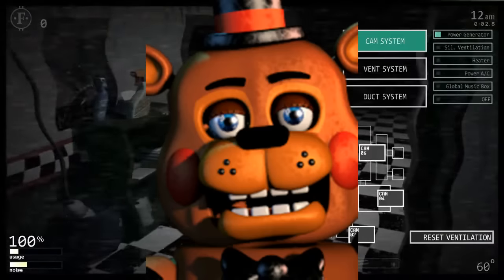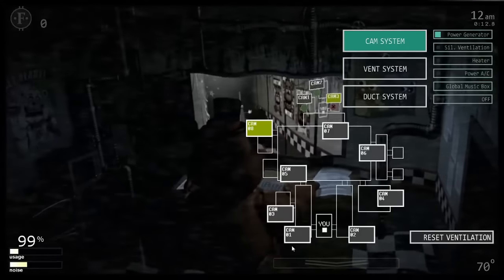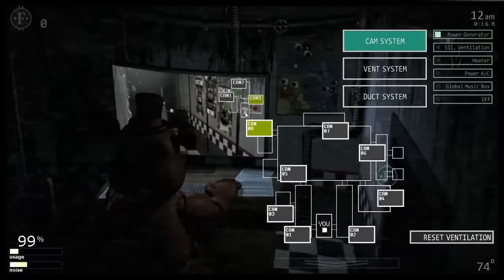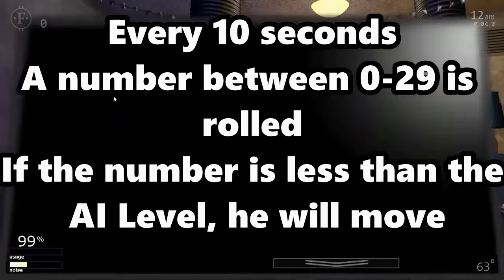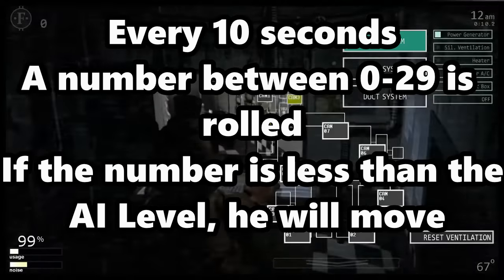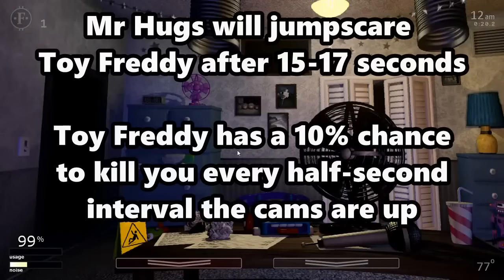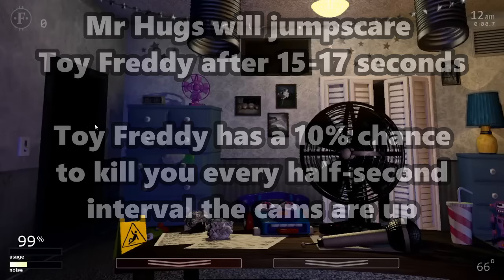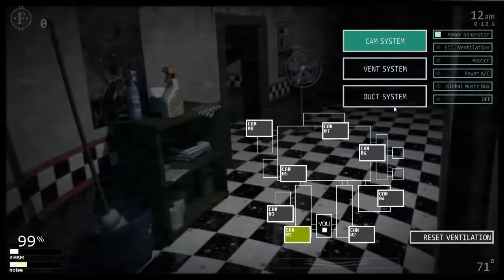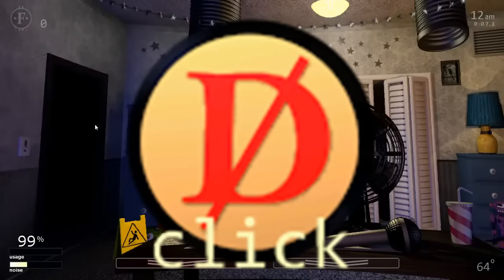Toy Freddy is playing Five Nights at Mr. Hugs in the Parts and Service room and you need to play the game for him, pressing the button on the camera that Mr. Hugs is on. Every 10 seconds, if Mr. Hugs is at a closed door, the game rolls a random number between 0 and 29 — if less than Toy Freddy's AI level, Mr. Hugs moves. If the camera is not being viewed during this roll, Mr. Hugs automatically fails. However, if Mr. Hugs remains at an open door for 15 to 17 seconds, he jumpscares Toy Freddy, giving Toy Freddy a 10% chance to attack every 0.5 seconds the camera is up. The best strategy is to flip the camera up as quickly as possible to minimize time spent in cameras. Toy Freddy can be disabled using the death coin.